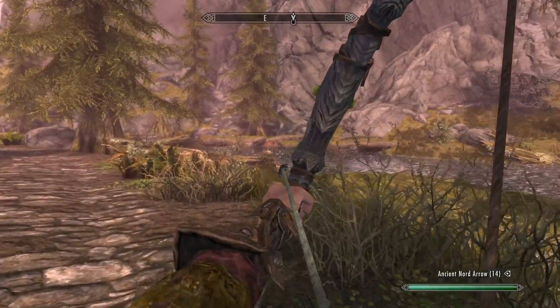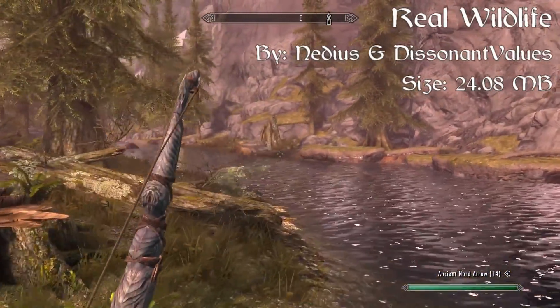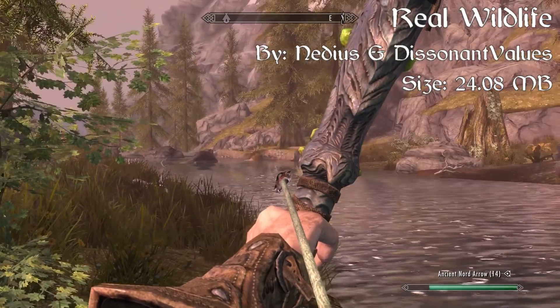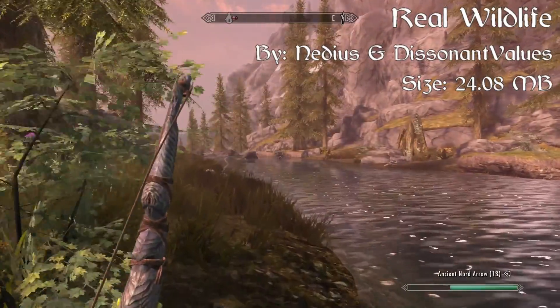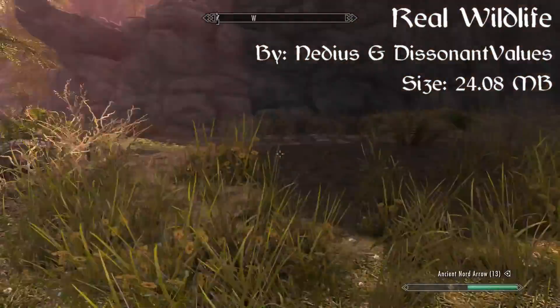Our next mod is something I think should have been in the game from the get-go. It's called Real Wildlife. Over 490 new variants of the natural wildlife in Skyrim have been added. There's revised AI and wildlife faction interaction, and also 16 new lore-friendly diseases, 45 new ingredients, 21 new foods, and 21 new recipes.